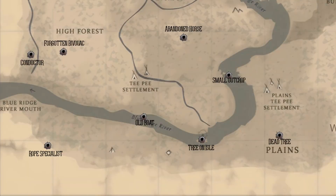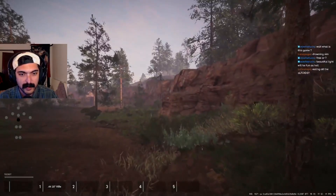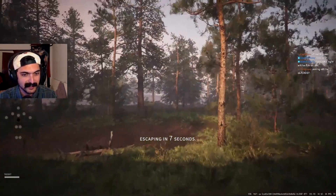The furthest point south is the Road Specialist — a rope with an NPC that hangs on the southern cliff edge of the map. It's easy to spot and costs cash. I consider it a safe extract due to how out of the way it is, and it's worth the trek to it sometimes.